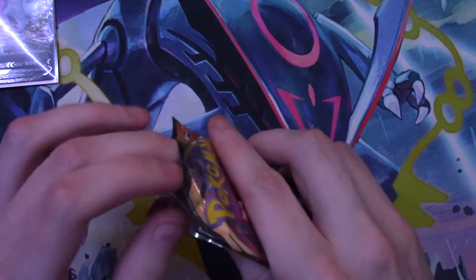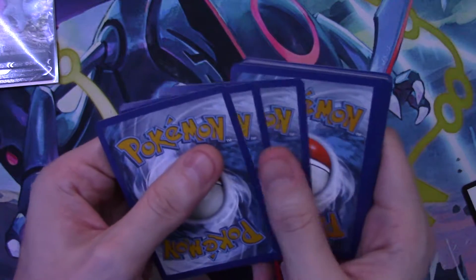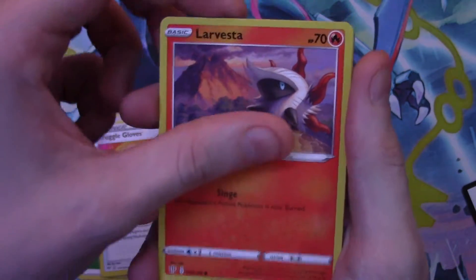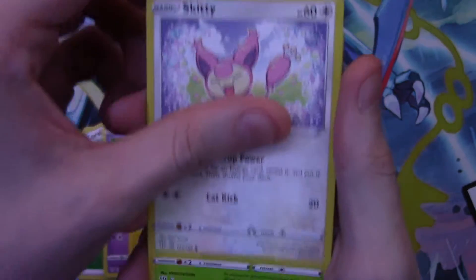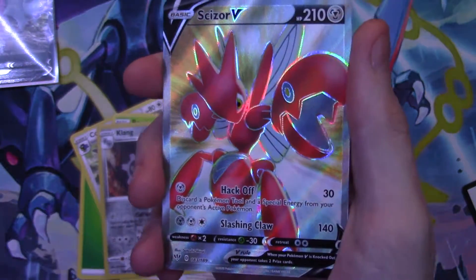Let me know in the comments if you like this new format of saving the suspense for both of us by not showing the color of the card. Now with Vivid Voltage — which yes, I've bought these after Vivid Voltage released — it's slightly different: you can get a green card and still pull an amazing rare in your reverse holo slot. Then we got a Toxel, a Skiddo, a Revvroom, a reverse holo Klang, and wow — a Scizor Full Art V card! These Build and Battle packs are definitely pulling!